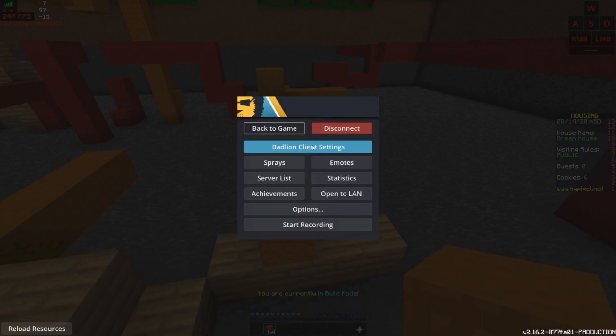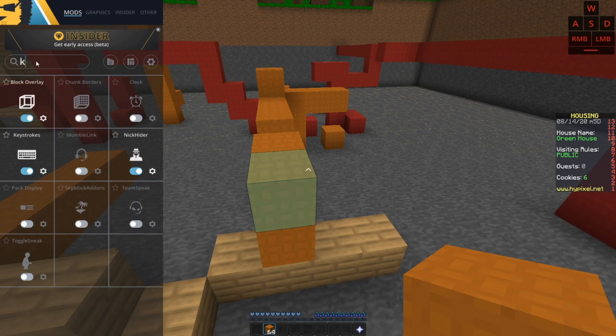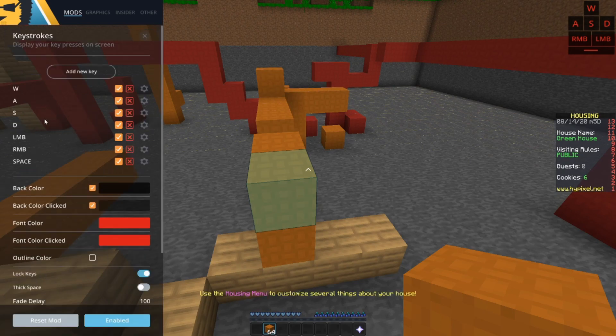You're going to press Escape, go to Bedline client settings, then go to the search bar and search 'keystrokes.' We don't have to scroll down very far to find it.